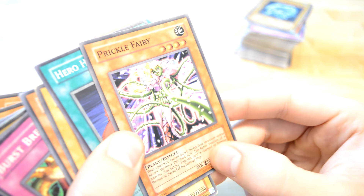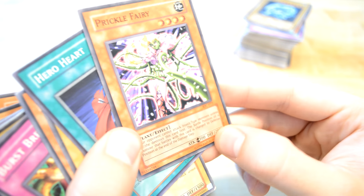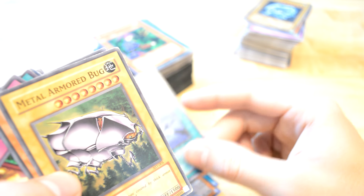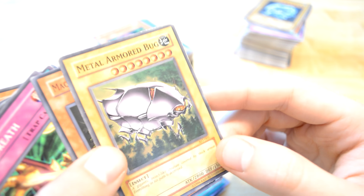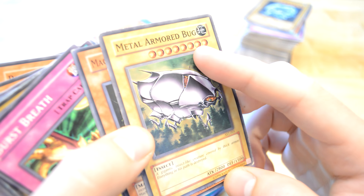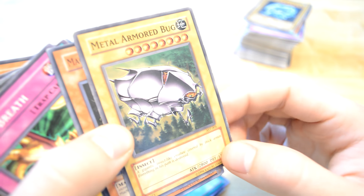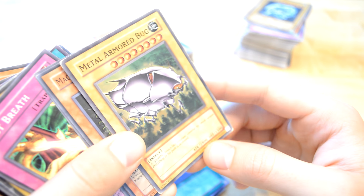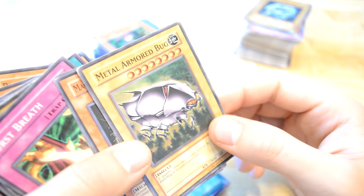Prickly Fairy — something on here I don't know what that is. Anyway, plant. Hero Heart or Metal Armored Bug — why not? Yeah, it is two tributes and 2800 life points, an insect.